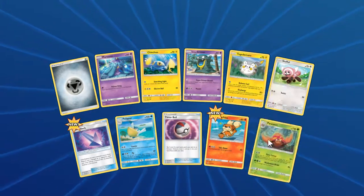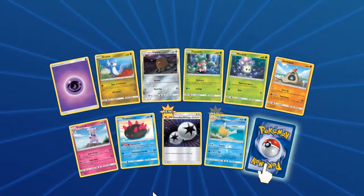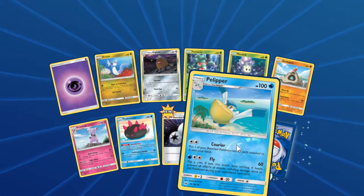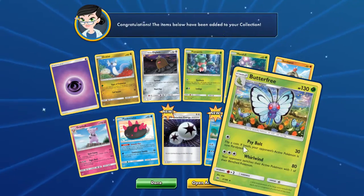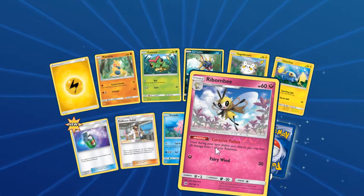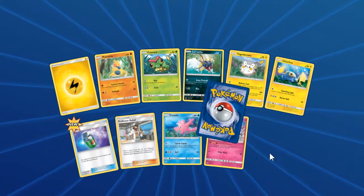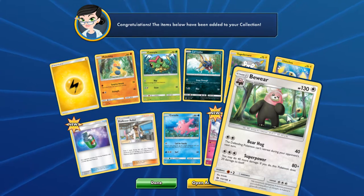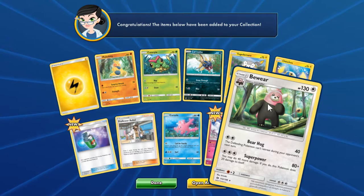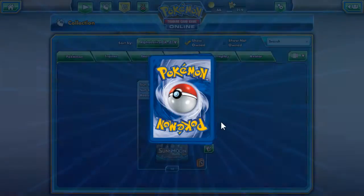Reverse Growlithe, non-holo Parasect, reverse Growlithe, reverse Pelipper, non-holo Butterfree. Okay, we've got 11 more to go. Got a reverse Ribombee — Ribombee, Ribombee — and a Bewear, which is arguably my favorite Pokemon of the newer generation. I do like the Ribombee too.